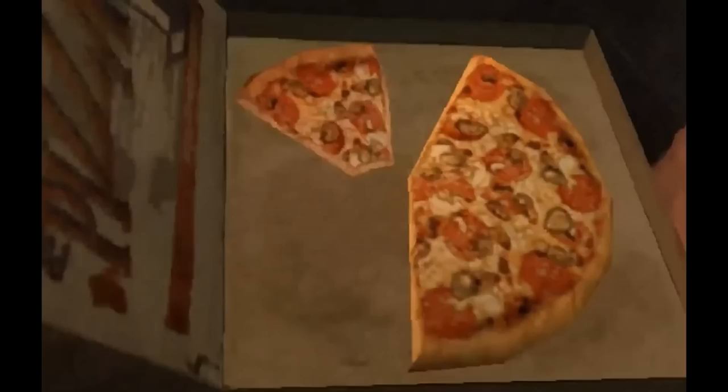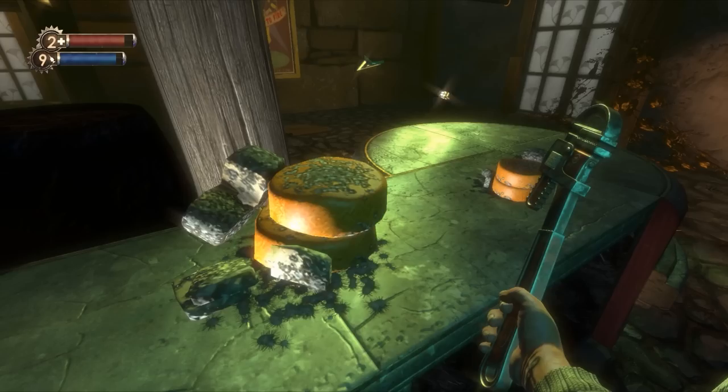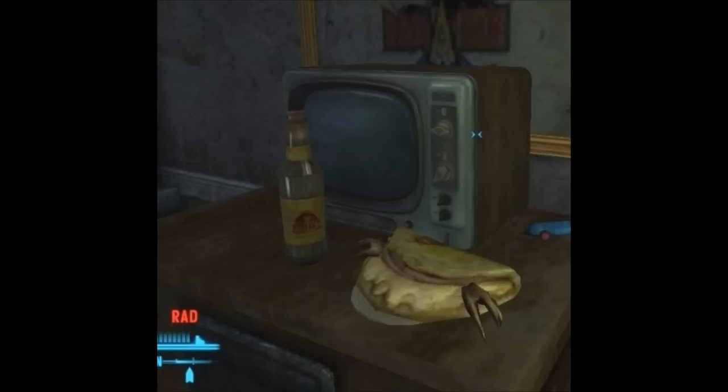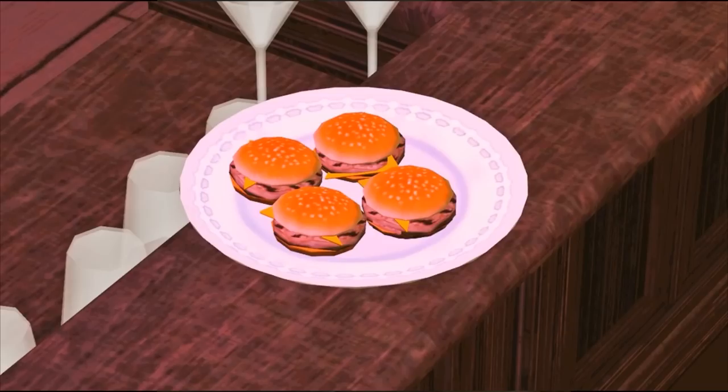DMC3 pizza again. Here's some New Vegas — are those just like claws in an omelette? If anyone knows what the fuck this is, please let me know. It almost looks like a folded over pizza with hands in it, but if it's an omelette with claws, please let me know. I hate it. Bioshock — moldy cheese with bugs. Someone's having a jape. Mass Effect 3 — some sushi. They have space sushi? Shbushi, I guess they do. Sims 3 — that's about what I'd expect from a Sims 3 burger. Even though there's grill marks, the meat looks raw. No. I don't want that.